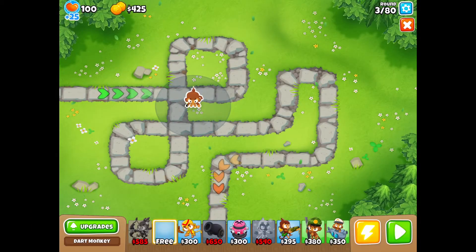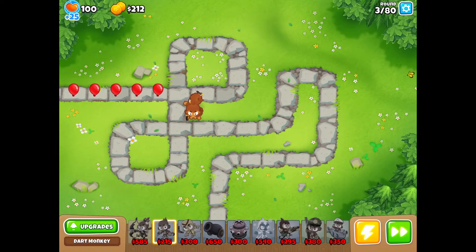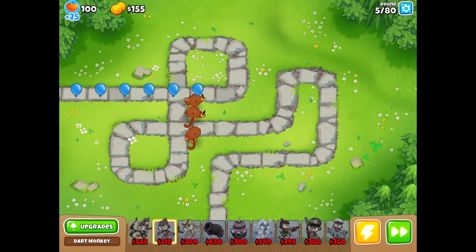Hey guys, it's Bladeyt and today I'm going to be showing you an amazing strategy for Half Cash. We're going to start out with three dart monkeys — this is going to be great starting popping power that you'll see in a lot of different tutorials.